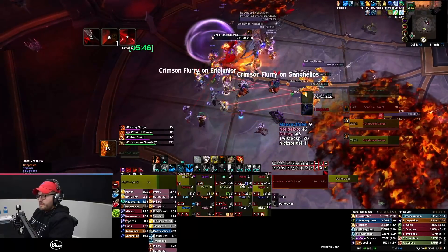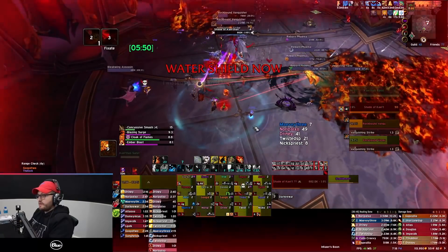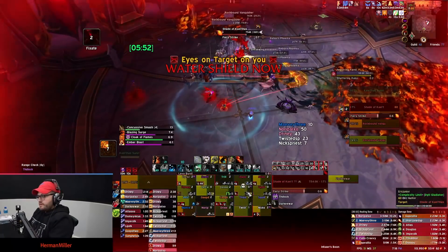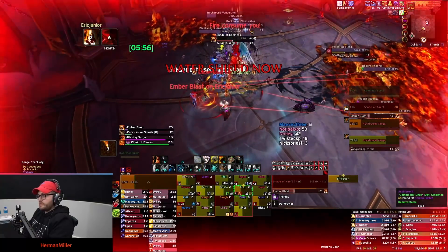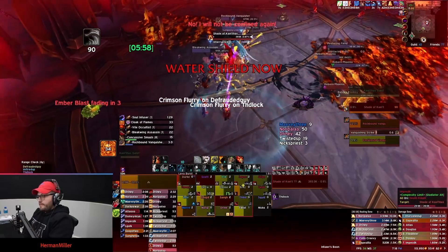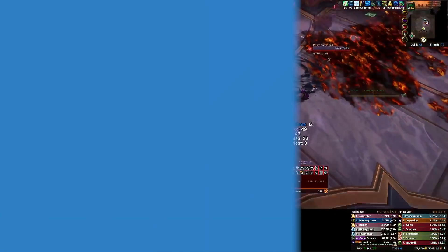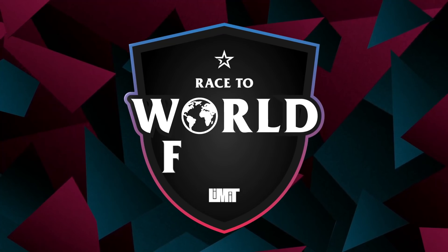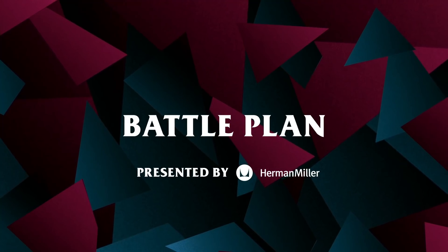As soon as the second shade spawns, pop Bloodlust. Clean up any remaining adds and everyone should move into melee range. Hold your DPS cooldowns until the moment the first Cloak of Flames activates, just so you make sure you burn through it. Dodge mechanics, don't die, and you get to collect your purples. Thanks for checking out our video — now that you know how to kill the boss, be sure to like the video and subscribe to our channel for the rest of our guides, kill videos, and a whole lot more.